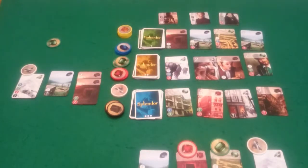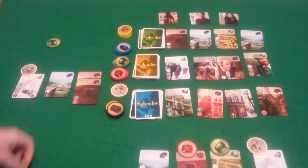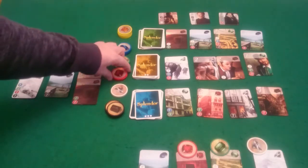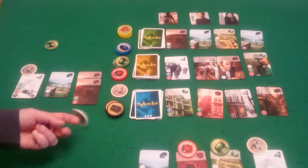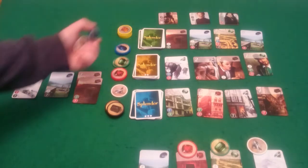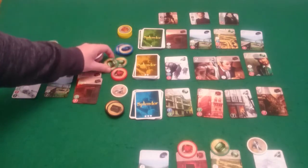And then my go. Well I've got the two black, the one blue, and the one white for that card. I just don't have the red unfortunately. So I'm going to get some red, and a white, and I'll go for a green as well.